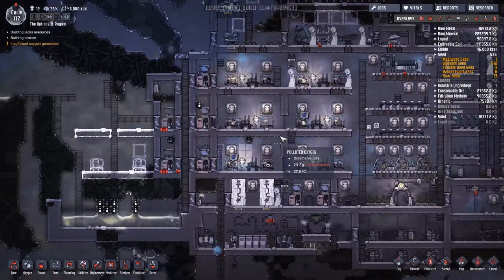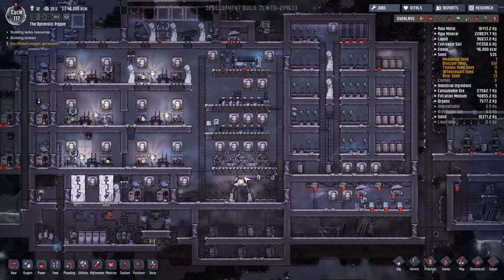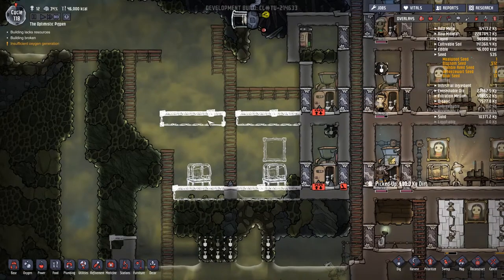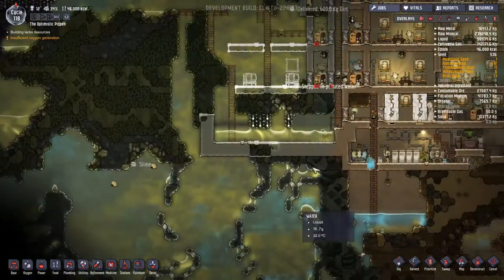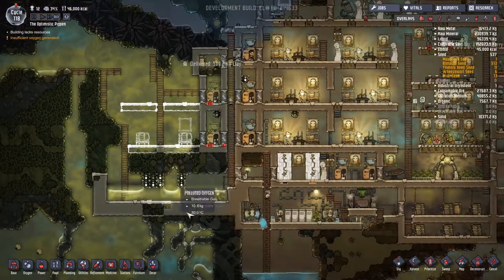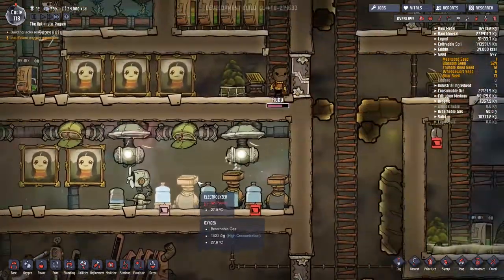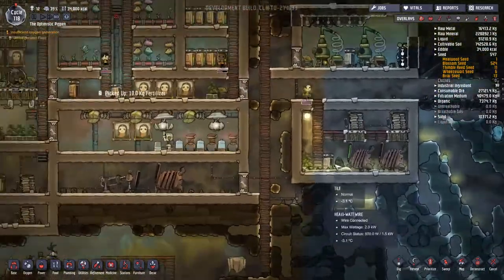This lack of coal is really starting to be a problem. I'm going to blast through the entire next day without setting any jobs just to see if we can get everything leveled out — particularly getting all this built so we can start taking extra duplicants on. We're definitely having an oxygen issue. Maybe we could set up another oxygen system over here — a coal generator and a few algae terrariums, a nice little contained unit. Turns out the Thermo Regulator was on priority nine, and when I turned it to eight, everyone started getting things sorted.